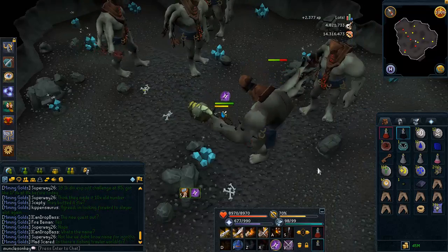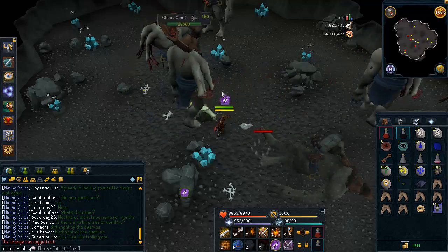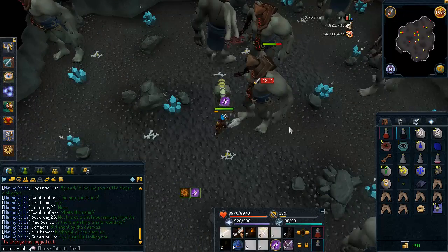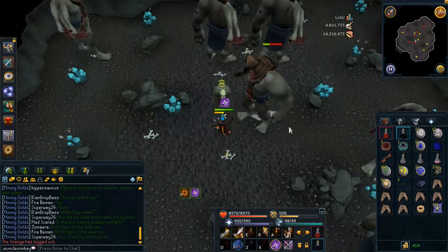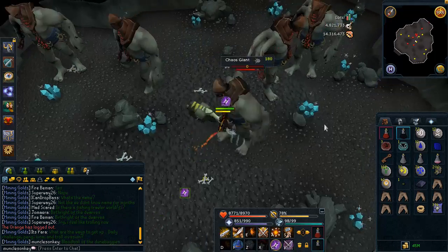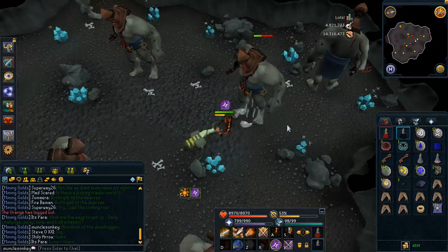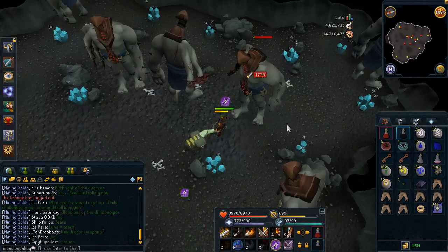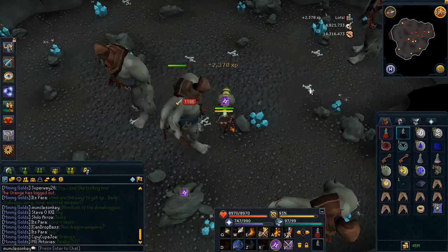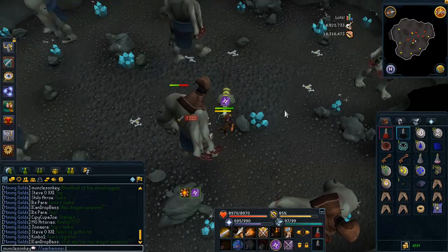The monsters are very straightforward, they don't have any special attacks or anything. However, when you first come in the room, they will all be aggressive, and they do kind of end up doing a lot of damage if a lot of them get on you at once. They use range attacks and they are weak to melee, so that works out pretty well, because you can just use melee armor, which is strong against range, and then attack them with melee. I decided to use Tetsu armor and Dragonbone weapons, which ended up being pretty effective against these monsters.